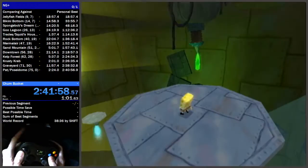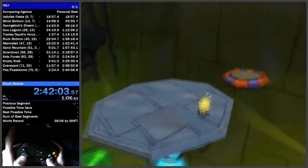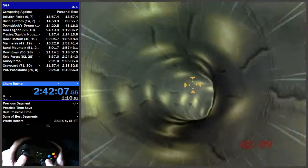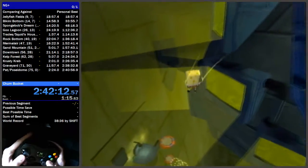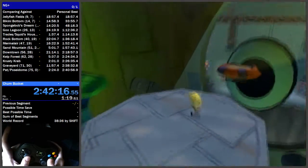You can also do fast brain if you want to save 12 to 15 seconds. But there is a risk — falling off loses like 12 seconds, and if you fail the trampoline thing at the start it loses like 12 seconds too.